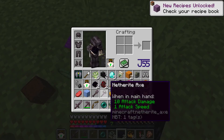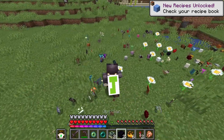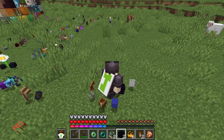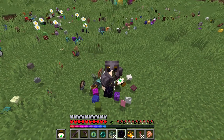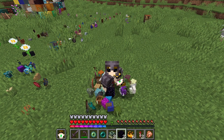There it is — the first ender pearl! Now I am set. I just need to do this, and an eye of ender — what is this luck? That's insane! Now I can just sit in a corner. I have everything I need. I even was about ready to go get obsidian, flint and steel, and just trade with piglins, but I think I'm just good to sit here and stay until I get my thing. Cue the time lapse, folks.